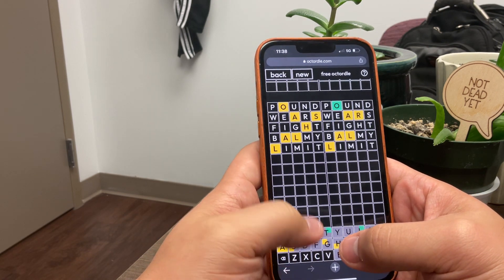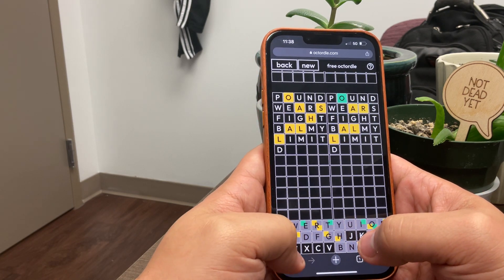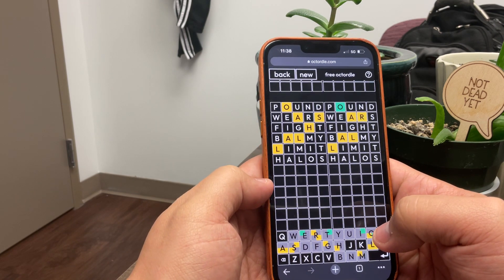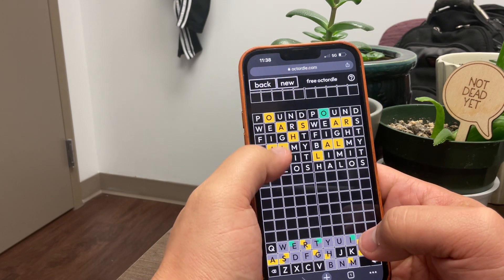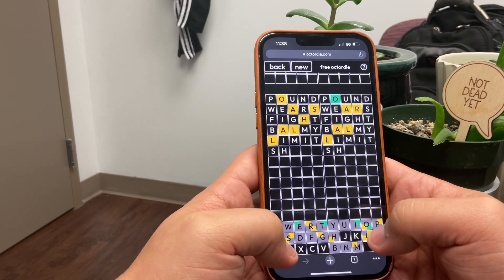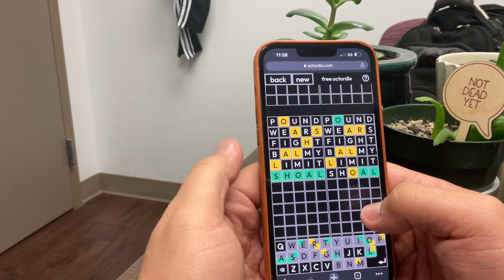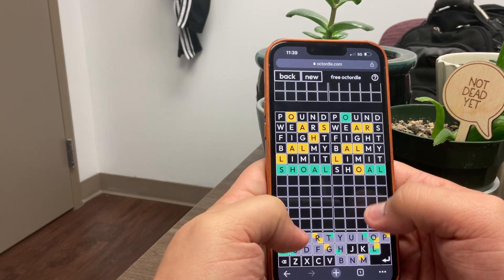Sometimes when you have all five letters, you can spell it all out. For instance, 'halos' — at first that seems like it could totally be it, but if you look, the A is in the wrong spot. So it can't be 'halos' and we have to rearrange that. 'Shoal' would fit correctly with all these letters. Just be careful — just because you have all five letters and can rearrange a word doesn't necessarily mean it'll work.